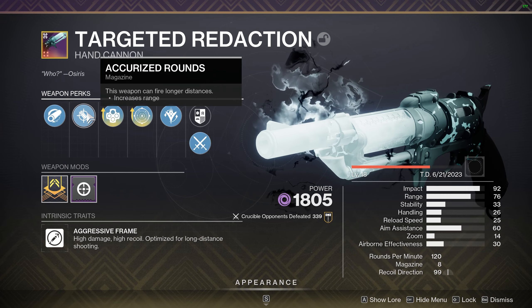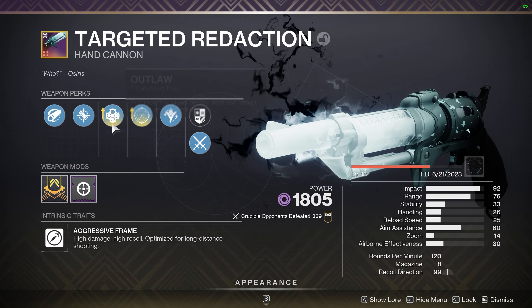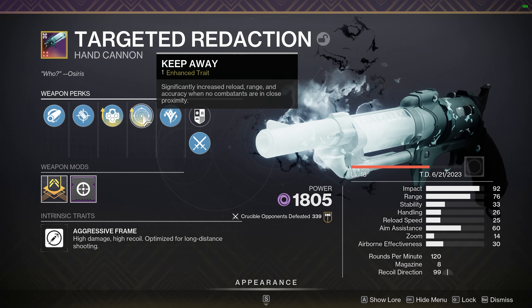So my roll has Hammer Forged, Accurize Rounds, Outlaw, and Keepaway. For my playstyle, these two perks are the best for me. I think Keepaway is like the only thing you should have in the second slot for PvP.